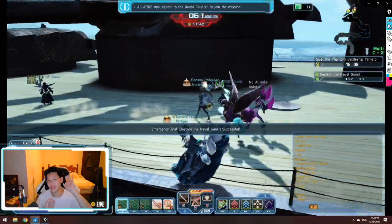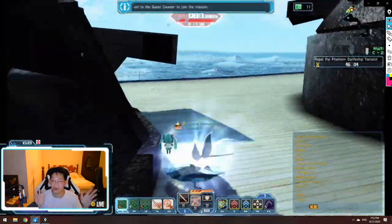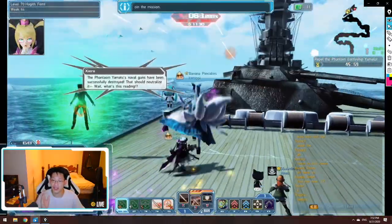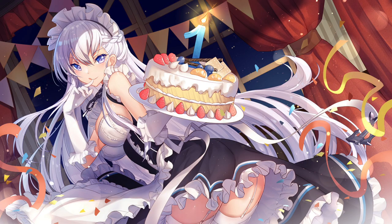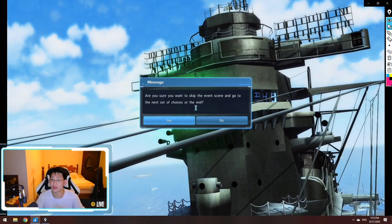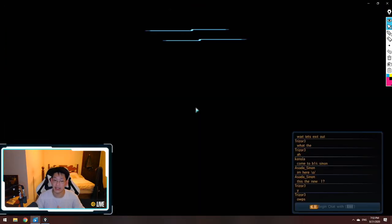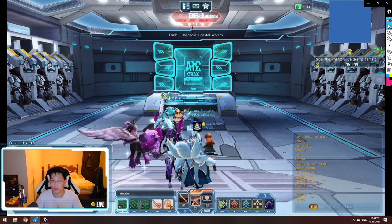Once it's completed, get to the front of the ship because there's going to be the naval commander — the admiral — and he's really pissed off because he pulled an SSR Sandy instead of the Belfast. You just have to beat him up and tell him it's a gacha game, tough luck. You can skip the cutscene if you want, and it's going to throw you back into a waiting room.